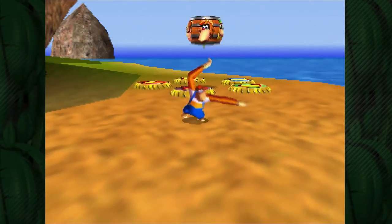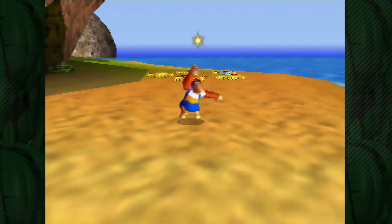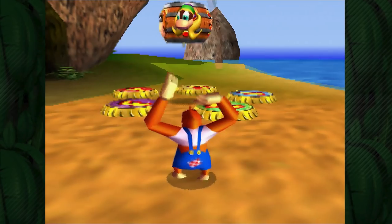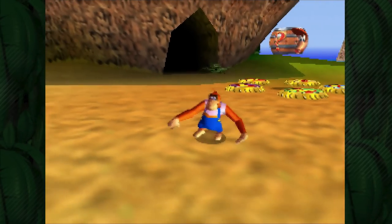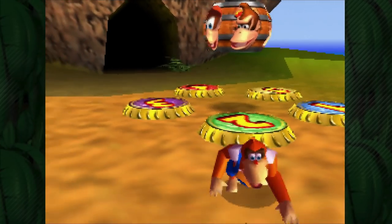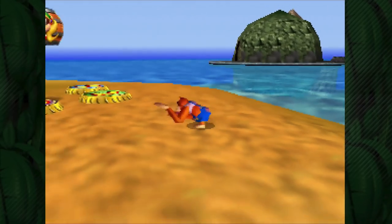Hello and welcome to more Donkey Kong 64. Today is the Lanky Show. We've got Lanky Kong here and this time he's not gonna have to share his episode with Tiny Kong. Today we're gonna go back to Angry Aztec and finish off Lanky Kong's portion there, and that will wrap up everything we can do in Jungle Japes and Angry Aztec until after we unlock the final Kong in the next stage.